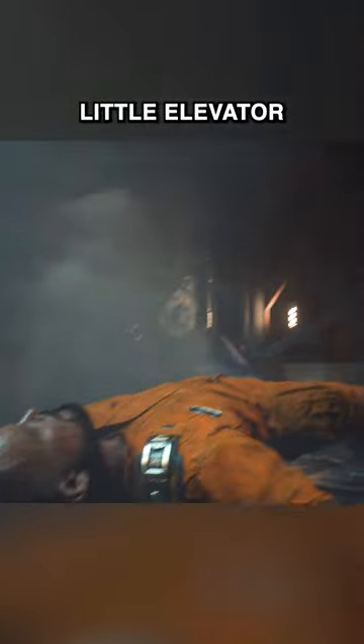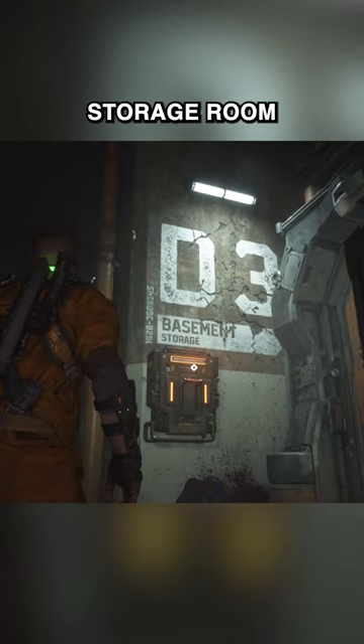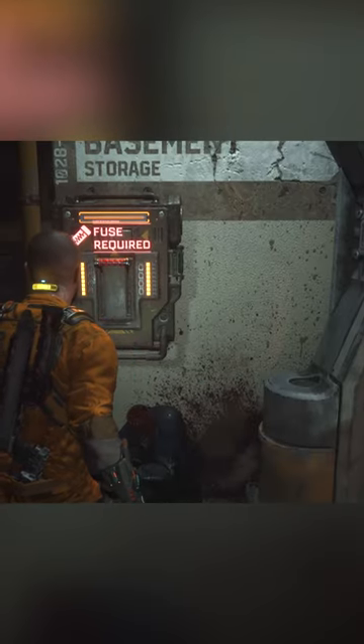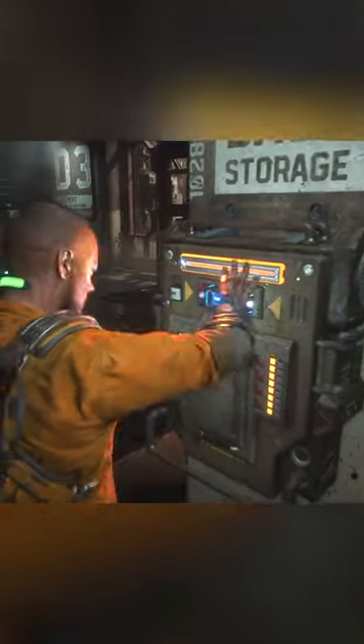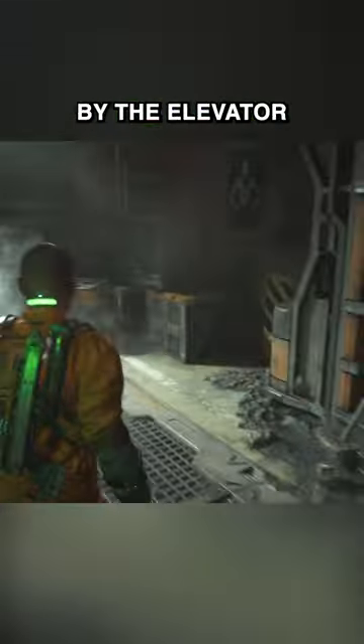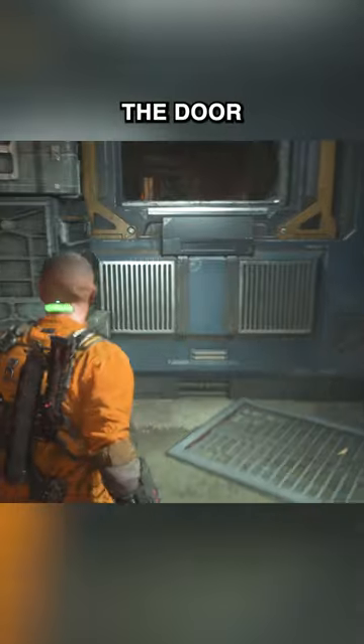Shortly after the little elevator mishap, you'll see a locked storage room that requires a fuse to get into. Clear out all the mutants in the area and then pick up the fuse next to the dead guard. Backtrack to the fuse box you saw by the elevator and use it to unlock the door.